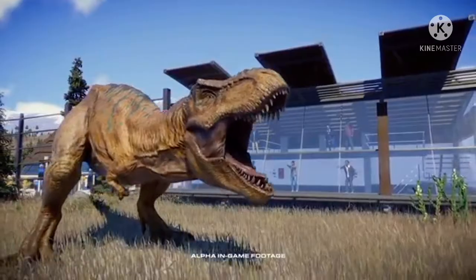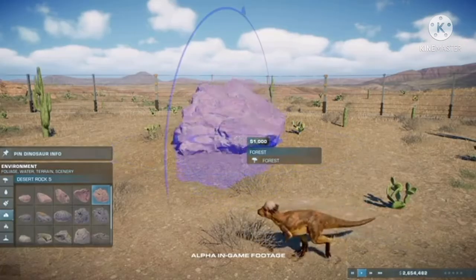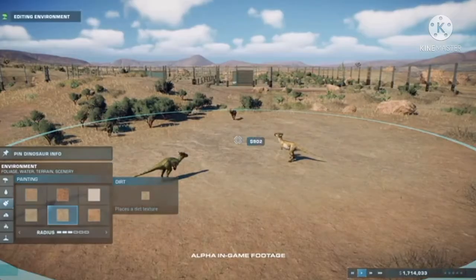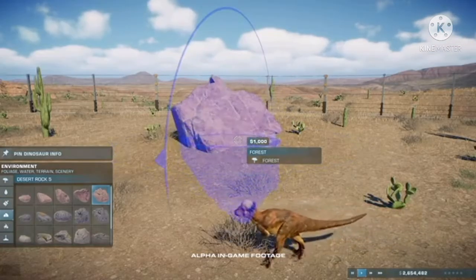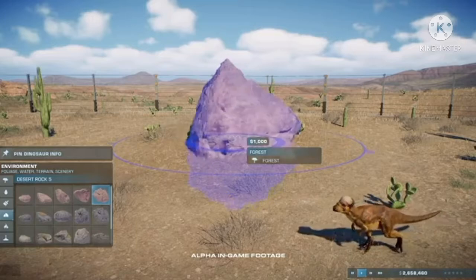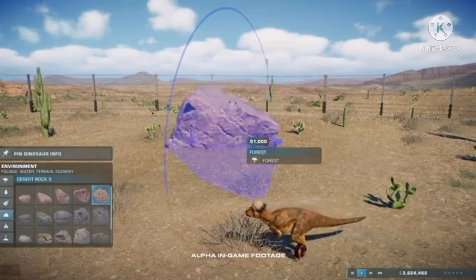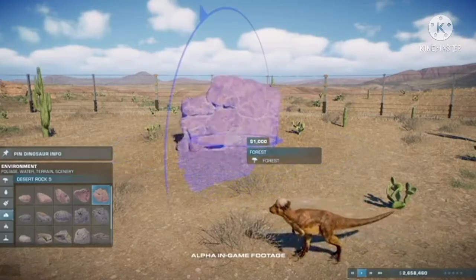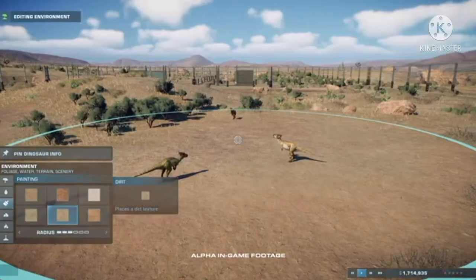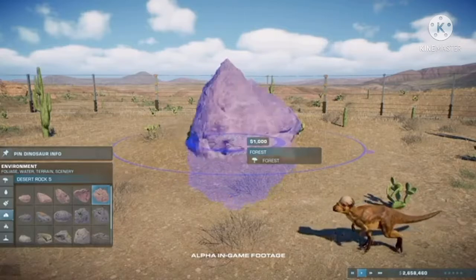The final feature shown is enhanced tree and rock placement. In the first game you could only rotate them and place them at a fixed distance apart, but now it seems we'll be able to change their shape — moving them up, down, left, and right instead of just rotating in a circle. We'll also be able to raise and lower rocks, which raises interesting questions about how dinosaurs will pathfind around them, like navigating to a water source with rocks blocking the way.